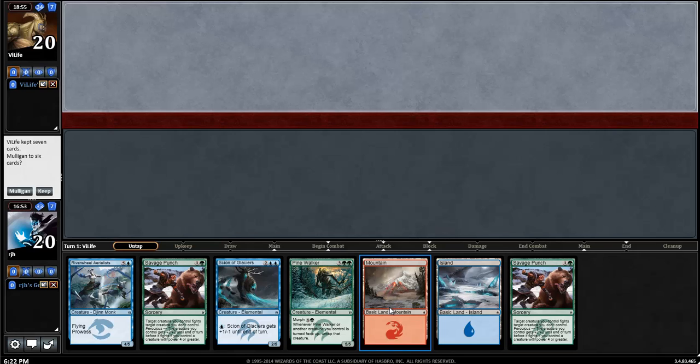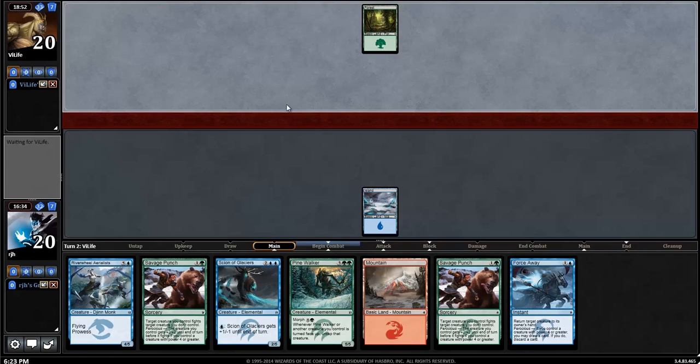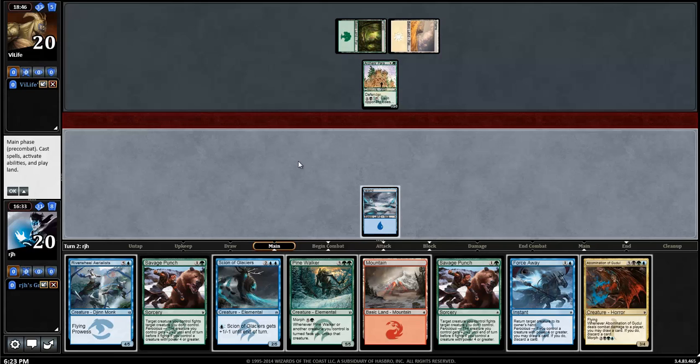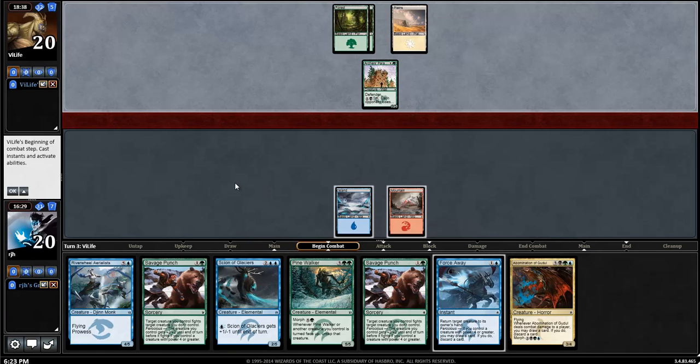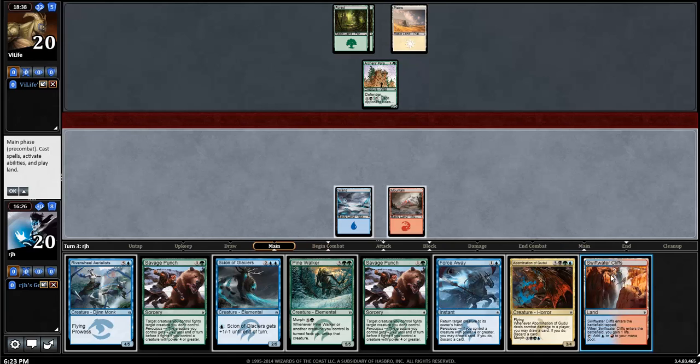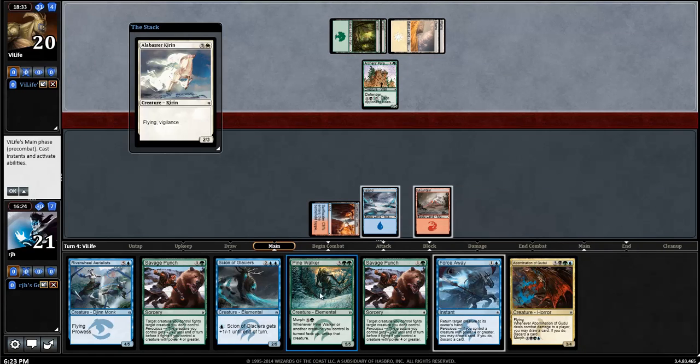This is an interesting keep. I'm on the draw, and as I've always said in this format, especially with morphs - I have one Pine Walker morph plus two fantastic removal spells, so I am going to keep. I got bit in the first round like this. Back to my discussion though: maybe later in the format where Swiss competition is still pretty good, I can learn more in-depth details about specific cards. Definitely playing it out and passing the turn. We'll rock out the Abomination before the Pine Walker - I'm more likely to be able to cast the Pine Walker.